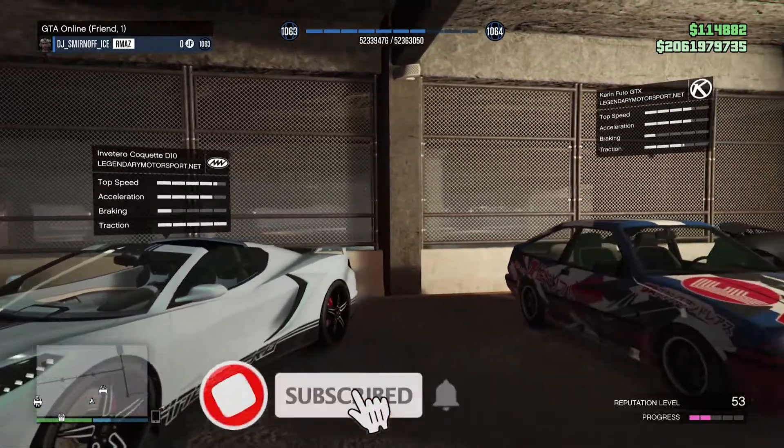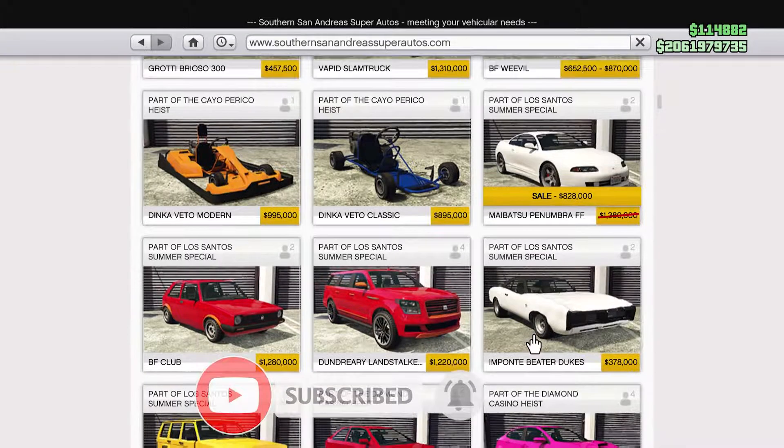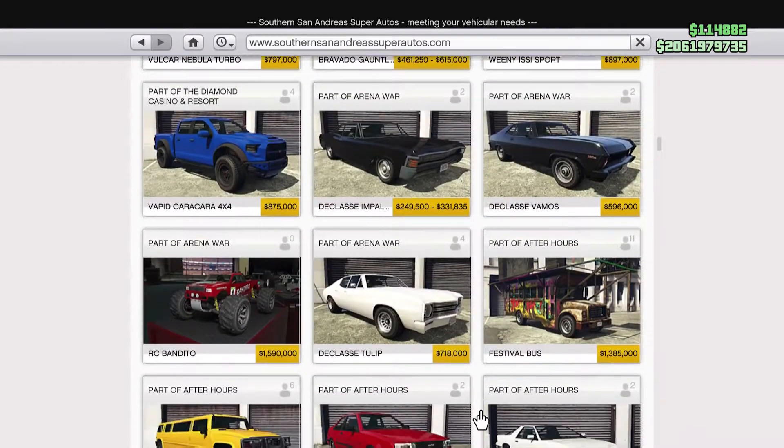Now for the tryout vehicles, we have the Coquette G10, the Cameron Futu GTX, and the Cheval Talpion.